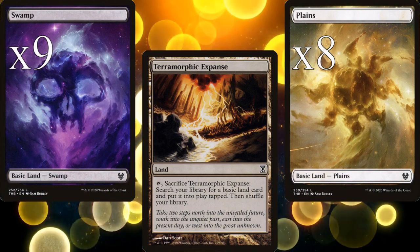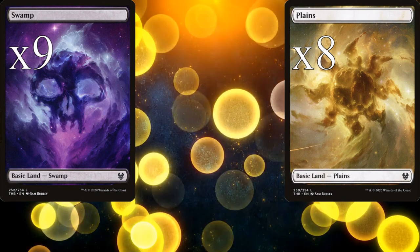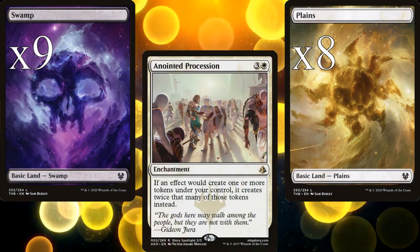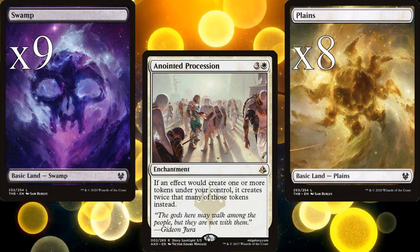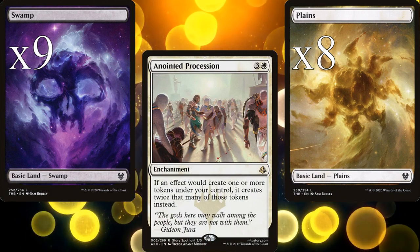Since Nick requested that this deck be a Legends Matter deck with token doubling, we'll start there. Anointed Procession is an amazing Magic card and hasn't had a reprint yet outside of being a List card, so I recommend picking it up sooner rather than later.